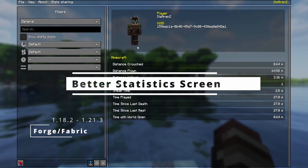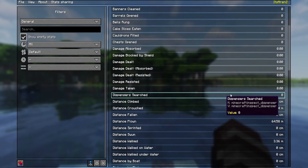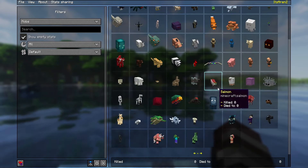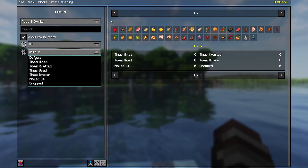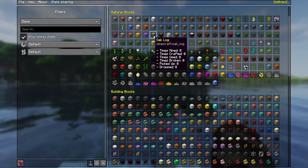This menu is easy to use and shows you very helpful features. There is also a search field to find the statistics much faster. You can find there, for example, damage taken, jumps, info about all blocks, how many times creatures killed you, how much food did you cook, and many other helpful features. A very good feature is that you can put some of them on your screen, so you don't need to open this menu always.